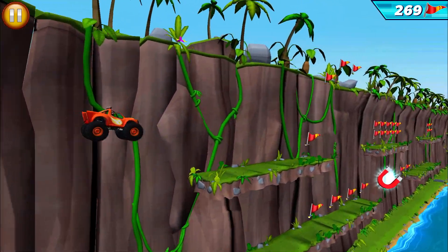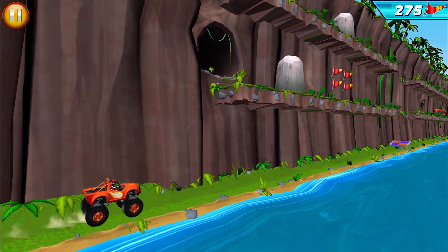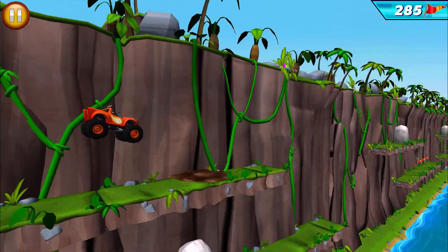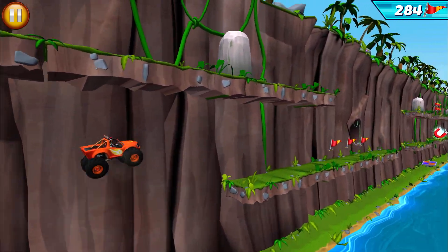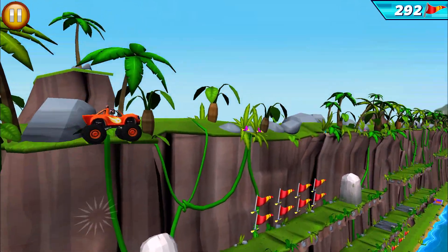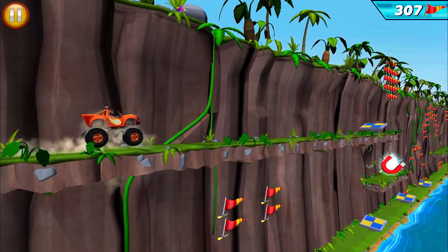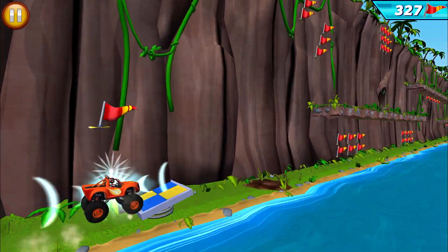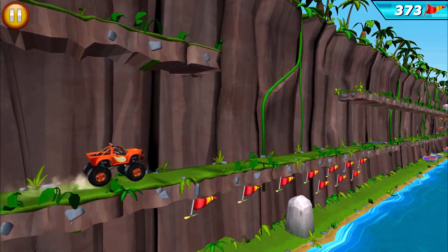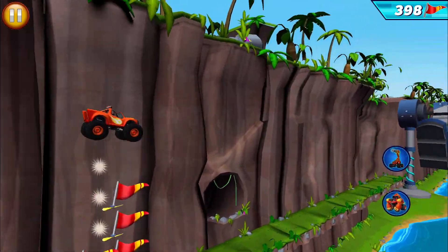Blaze is unstoppable! Whoa, whoa, whoa! He's going for the gold! Losing friction — we're slipping! Blaze is unstoppable! Amazing! All right! With the magnet tower, the flagpoles come to us! He's going for the gold! Look at that, Pett!